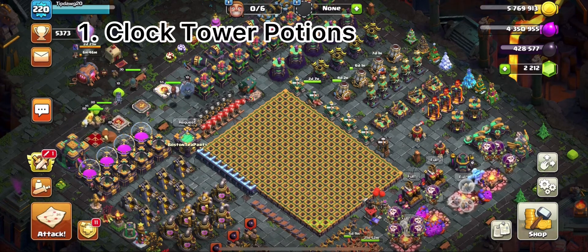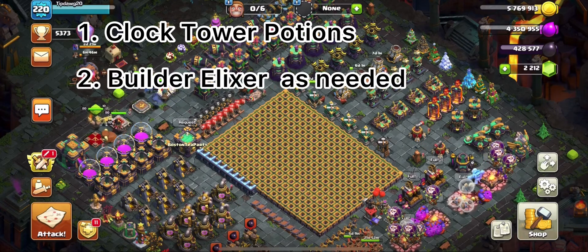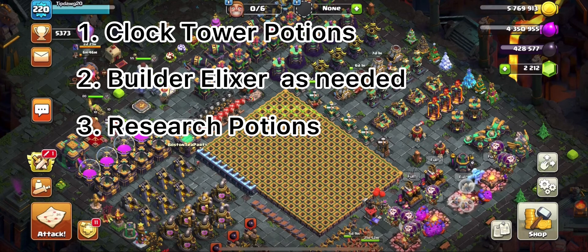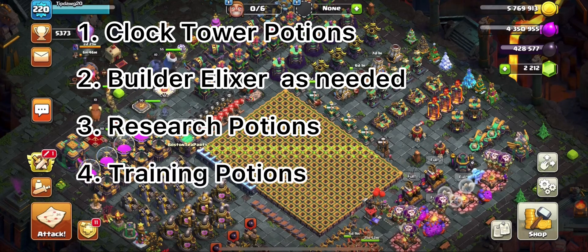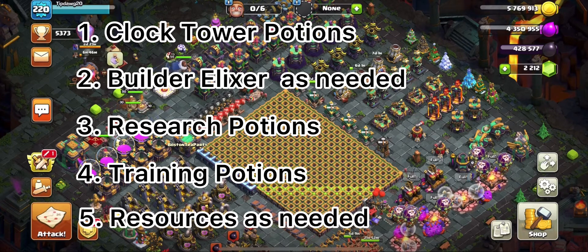Let's go back through the list. Number 1: Clock Tower Potions — get that sixth builder as quickly as possible. Number 2: Builder Elixir as needed. Number 3: Research Potions — save those three days per week if you can. Number 4: Training Potions — super valuable. Number 5: Resources as needed.